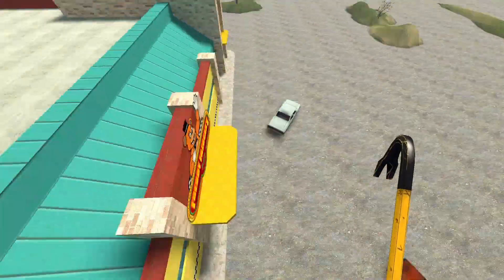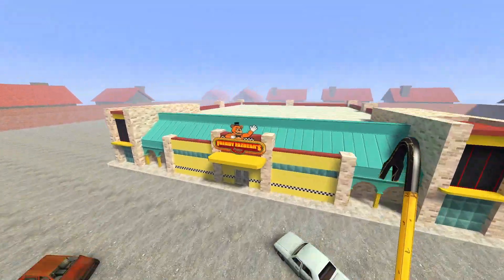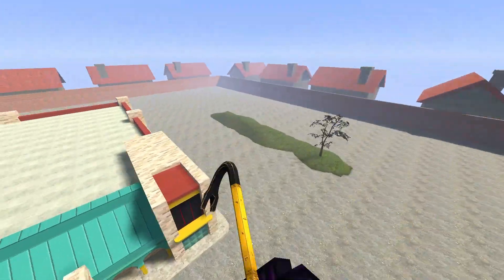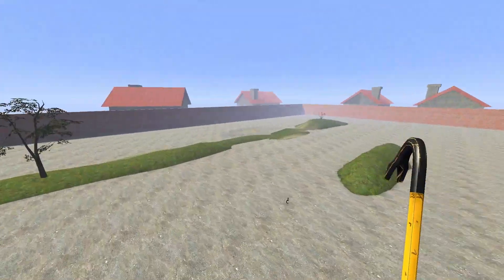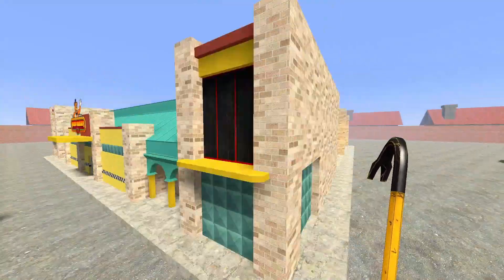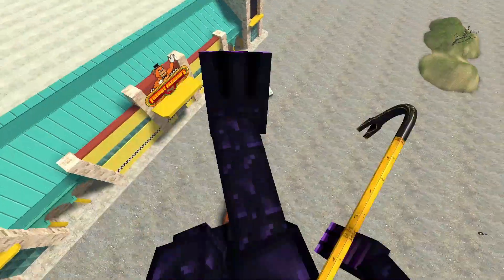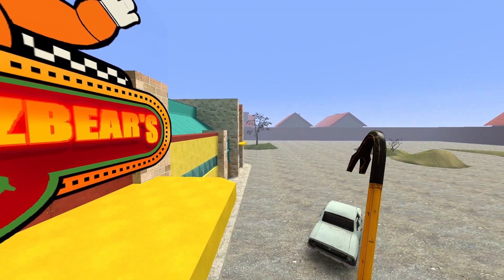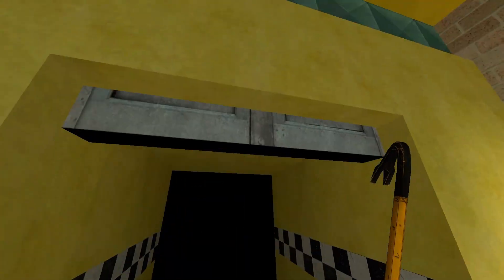I'm surprised how fast they actually did this. But yeah, this is the whole map basically, and there's not too much stuff to do here. You can inspect the thing and stuff, but don't worry — not only is the outside here, we even have an inside.